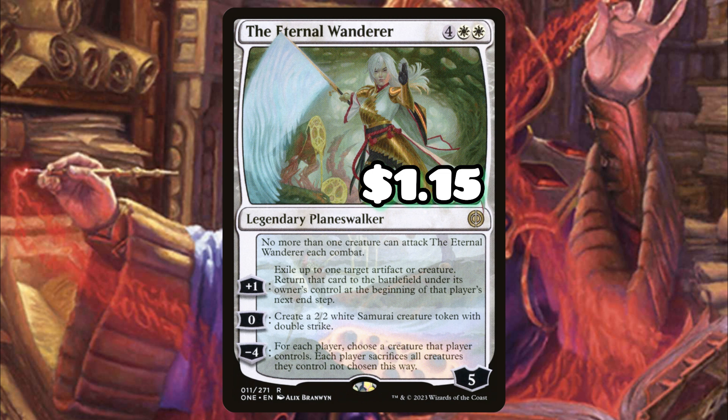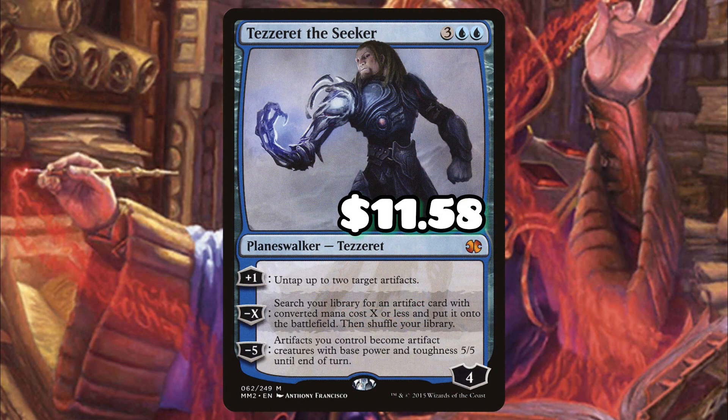The Eternal Wanderer creates 2/2 double strikers that we have a lot of ways to buff up, and she's also a solid board wipe — only one creature can attack her. She's amazing when you're ahead and pretty good when you're behind. When you're behind, you just wipe the board; when you're ahead with a couple planeswalkers, you can create tokens to protect her after the board wipe, keeping her on the battlefield and making more double strikers.